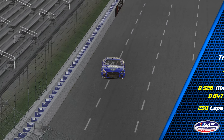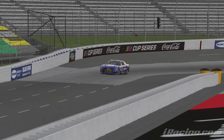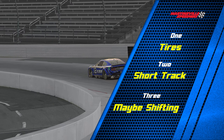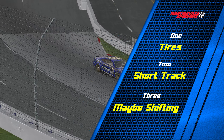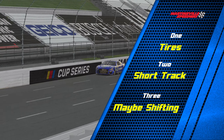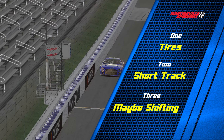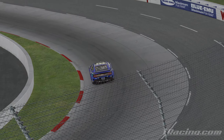Here we are for another track guide, this time at Martinsville — a short track and a pretty fun place. Keys to the race: number one is tires, mostly left front and right rear. Number two is short track shenanigans — dive bombs, wreckers, tons of cautions. Number three is gear shifting, because you can get a nice punch out of the corner in third gear. The setup is mostly a fourth gear setup but you can drop to third for that little extra punch.